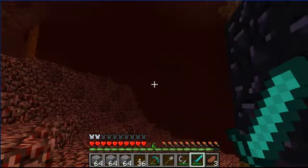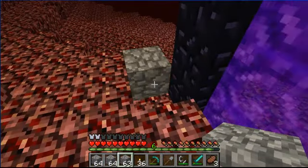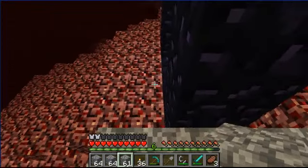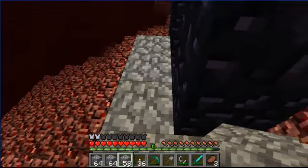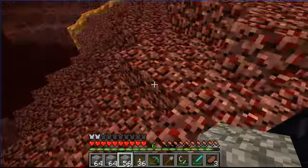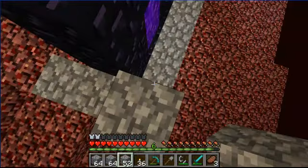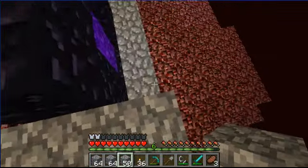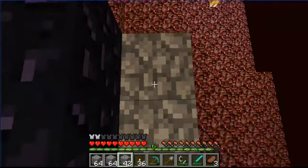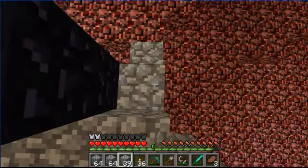So I'm literally just outside my portal. One thing you always want to do is take a flint and steel, because with ghasts they can destroy your nether portal. The only way to get back is dying, as far as I'm aware. Ghasts cannot destroy cobblestone, which is extremely handy, which is why you should bring a ton of cobblestone your first trip, as well as flint and steel, just in case you get a ghast attacking you. I always build a cobblestone wall around it because ghasts can't destroy it.